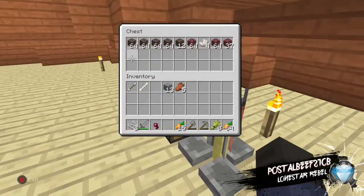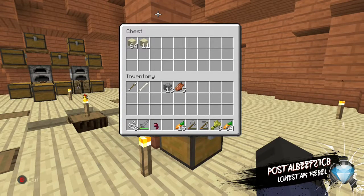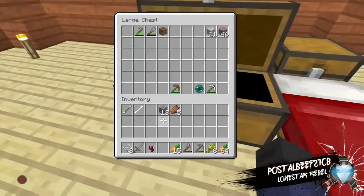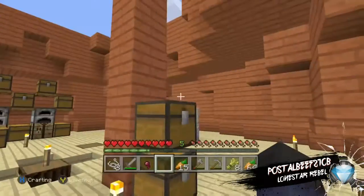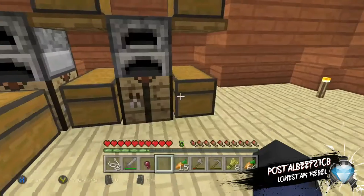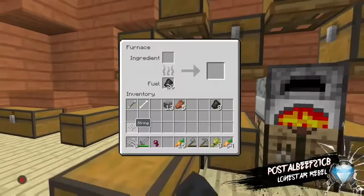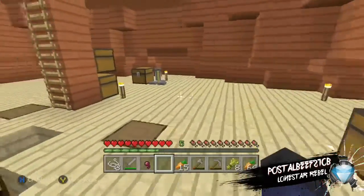I actually have a spot in the Nether where I mine. I was keeping all my Nether stuff, even Nether brick, but we need glass bottles. I ended up getting one from fishing — a water bottle. We're going to have to craft some glass anyway. I'll put in nine sand since that's a good number, and we don't have the most sand. That charcoal has probably been in there for ages.